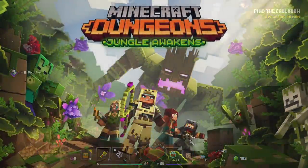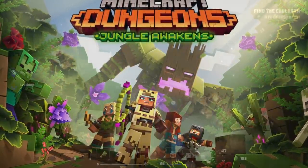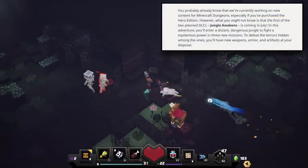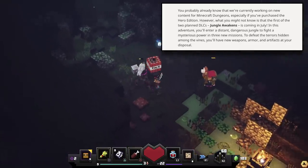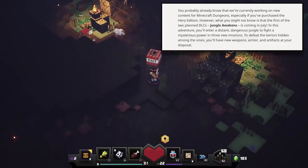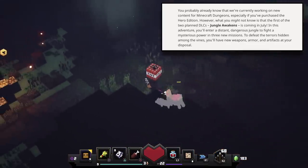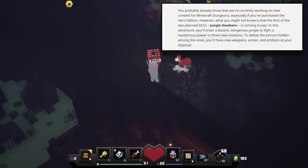Let's talk about the brand new DLC for Minecraft Dungeons, which will be coming out very soon. You probably already know that we're currently working on new content for Minecraft Dungeons, especially if you've purchased the Hero Edition. The first of the two planned DLCs, Jungle Awakens, is coming in July. In this adventure, you'll enter a distant, dangerous jungle to fight a mysterious power in three new missions. To defeat the terrors hidden among the vines, you'll have new weapons, armor, and artifacts at your disposal.